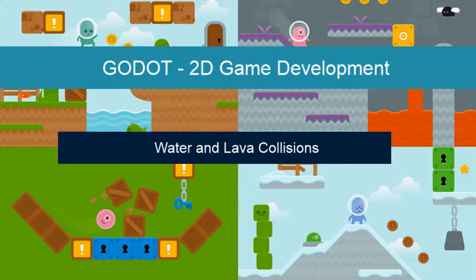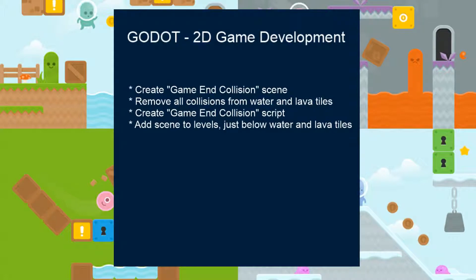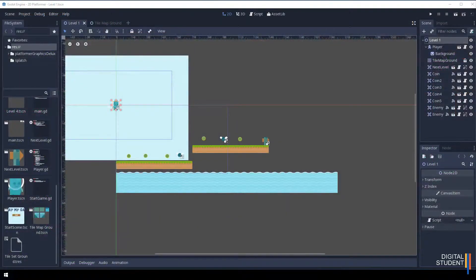In this lesson we're going to look at water and lava collisions — ways in which you can kill off your character if they collide with water, lava, or any other tile. We're going to create a new scene called 'end game collisions', remove all collisions from our water and lava tiles, and create a script for the scene called 'game end collisions'. After that, we'll add the scene to each level and place it just below the water and lava tiles.